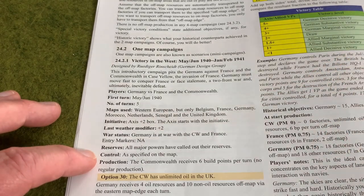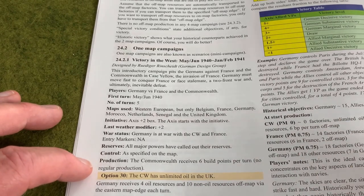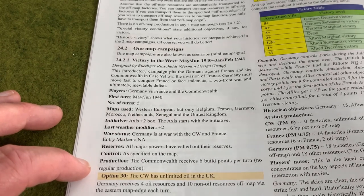Control is as specified on the map. There are some scenarios where the hexes that are controlled are going to be different from what's specified on the map because the campaign starts in the middle of the war - for example, some of the East Front scenarios where Germany has invaded the Soviet Union, they're going to control certain hexes in the Soviet Union that are not marked as such on the maps. And then production - this will give you any information you need for production.